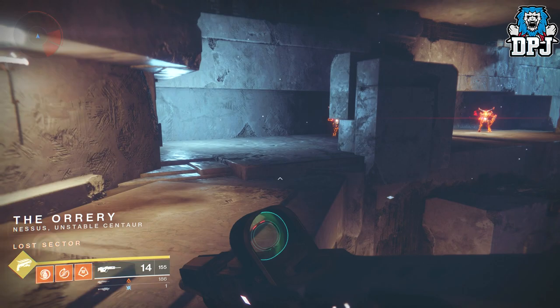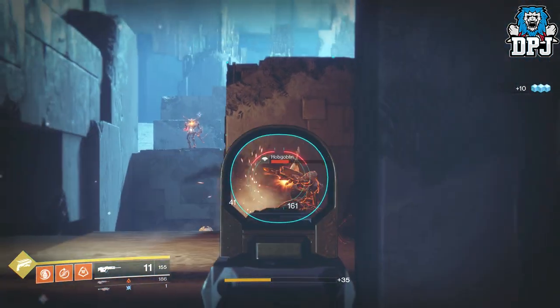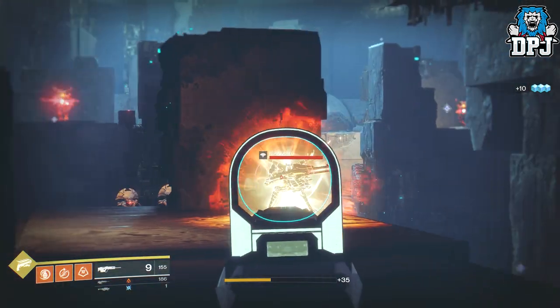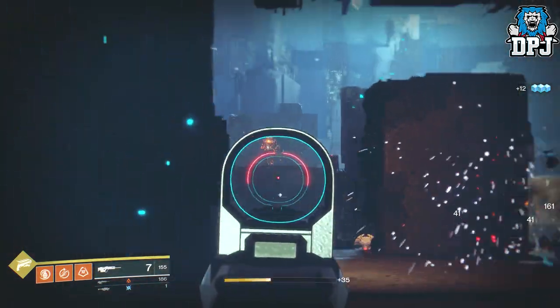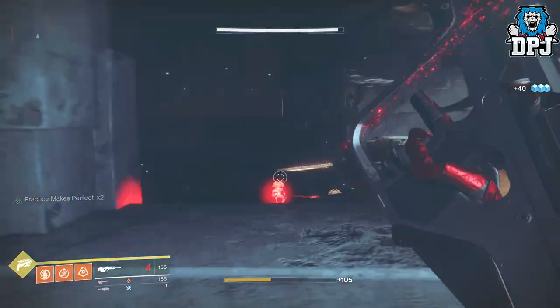Normally the hobgoblin that stands outside will be there, but note I have done this and he wasn't there — but that's fine. Simply run back into the lost sector and kill all 4 hobgoblins again. Rinse and repeat this process until you've got all 30 hobgoblin kills, it's as simple as that.